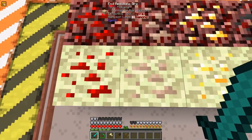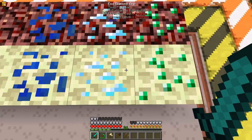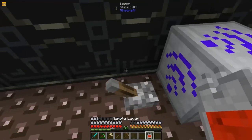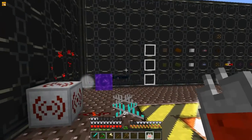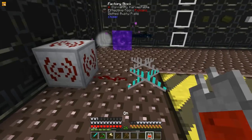These ores include Redstone Ore, Iron Ore, Gold Ore, Coal Ore, Lapis Ore, Diamond Ore, and Emerald Ore — all found in the Nether and the End. By shift-right-clicking a remote lever on a lever, it will save the position. Then right-clicking in the world will activate or deactivate that lever.